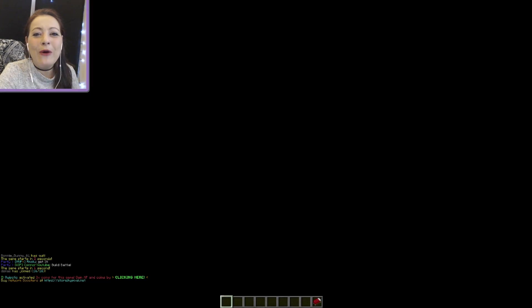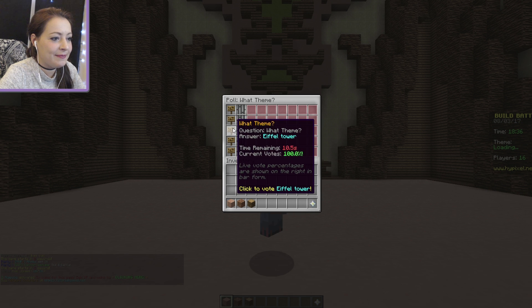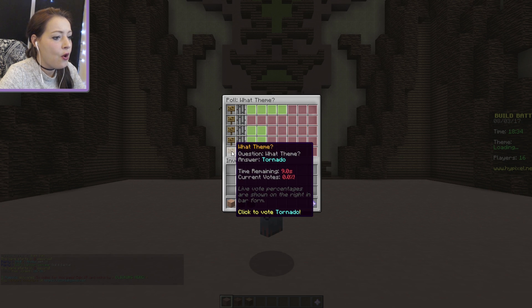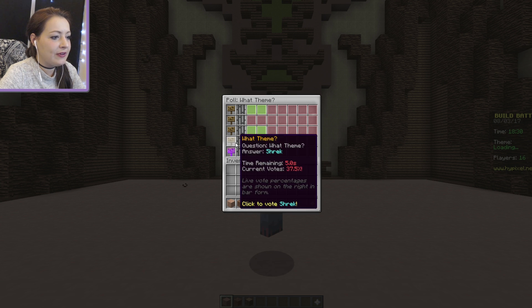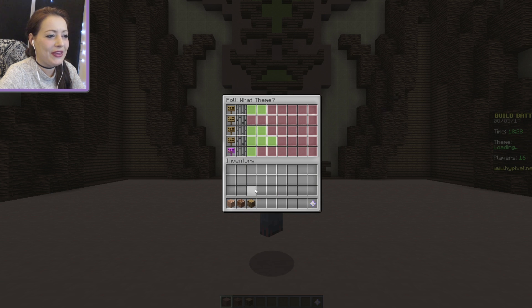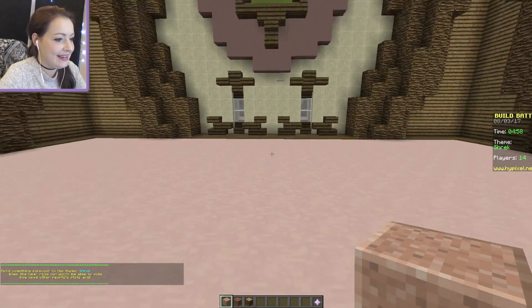Hiya, this is Nettie and welcome back to a build battle. So we've got Banana, Caterpillar, Eiffel Tower, Shrek or Tornado. I think Tornado would be quite cool. Hoping for Tornado. Come on guys, Tornado. Oh, I think it's gonna be Shrek. It's gonna be Shrek, isn't it? Yeah, it is.